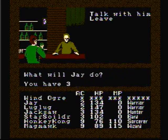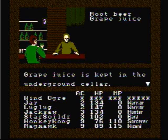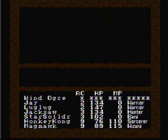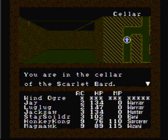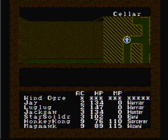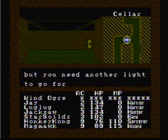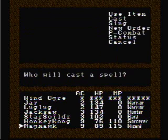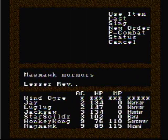Now let's talk to the bartender about some grape juice. Grape juice is kept in the underground cellar — help yourself! Go down that ladder! Luglug wants to get drunk! You are in the cellar of the Scarlet Bard. It smells moldy. The light of the shop reaches here, but you need another light to go forward. We'll have Magma cast his Lesser Revelation spell so we can get some light up in here.